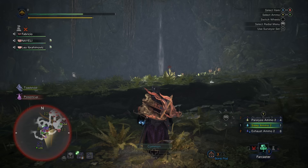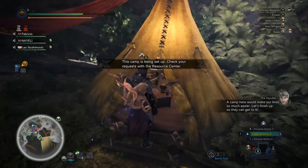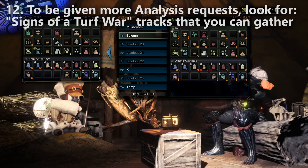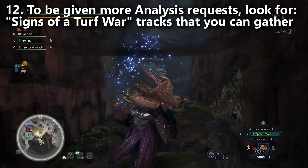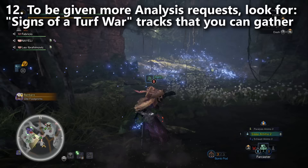If you're wondering how to get more Analyze Special Tracks challenges so you can get more lures, I haven't quite figured that out — I think you just have to keep fighting monsters. One thing I did notice is occasionally you run into a special track you can gather — usually a big mucky track with multiple monster parts that says Signs of a Turf War. The moment you gather that, you will get an Analyze Special Tracks. So keep your eyes open for that and always gather those. Other than that, they just show up when you fight monsters a lot.